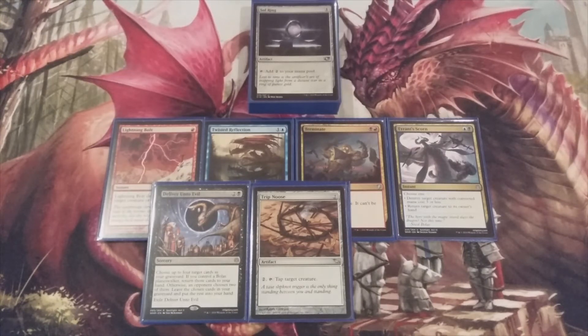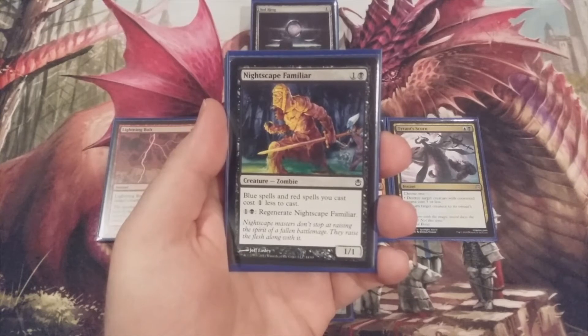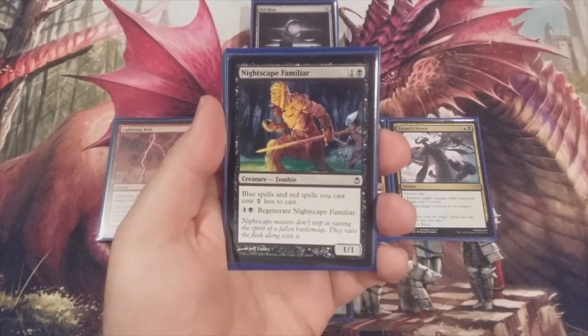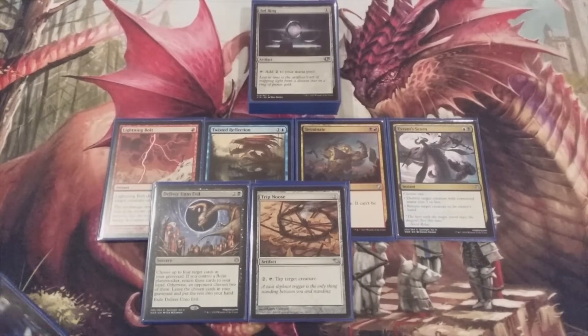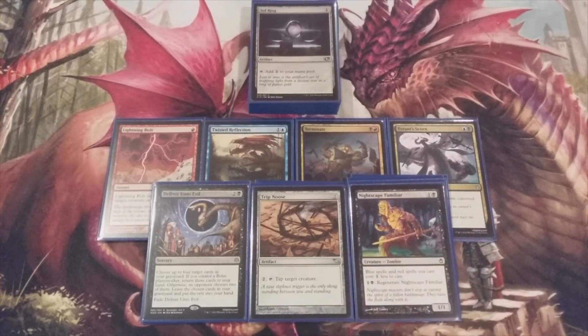Emrakul is the main problem, though Ulamog causes trouble too with indestructible. To help reduce casting costs, we include Nightscape Familiar — one and a black, a 1/1 zombie that makes blue spells and red spells cost one less. He can also regenerate for one and a black, so he can block and come back. Every Nicol Bolas planeswalker is blue and red, so the cost reduction absolutely matters.